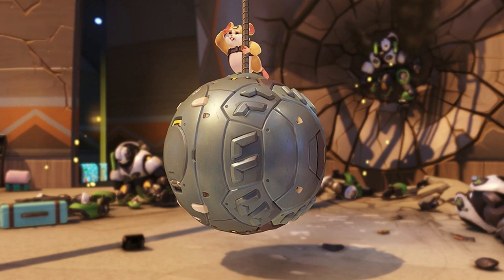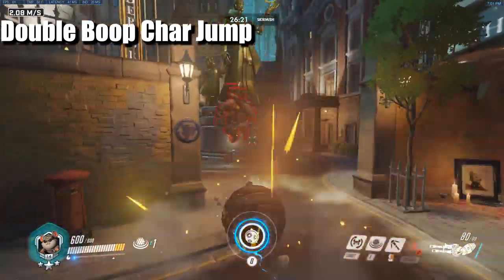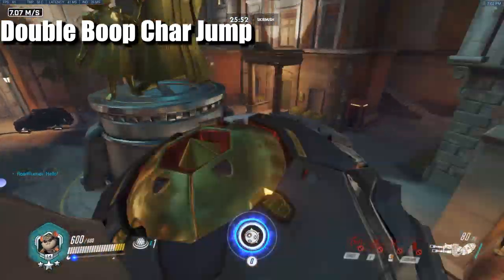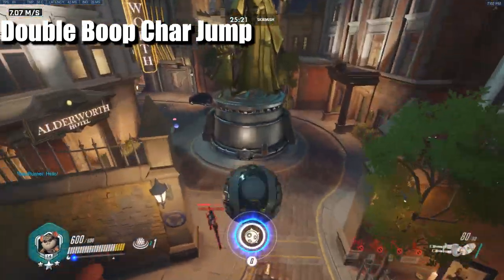You can add a character jump onto the end of a double boop for a quick 200 burst damage — double boop, jump off them, slam, boom.